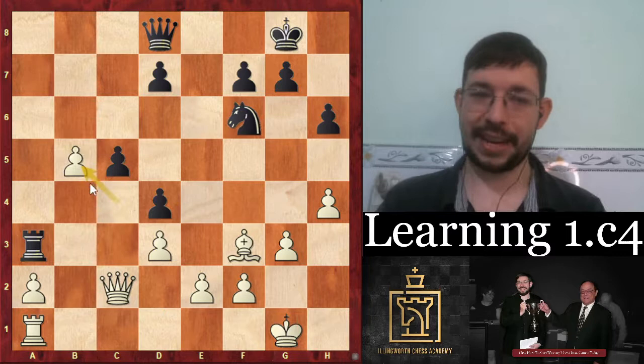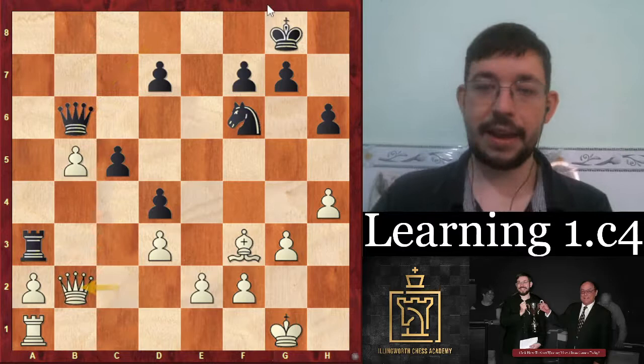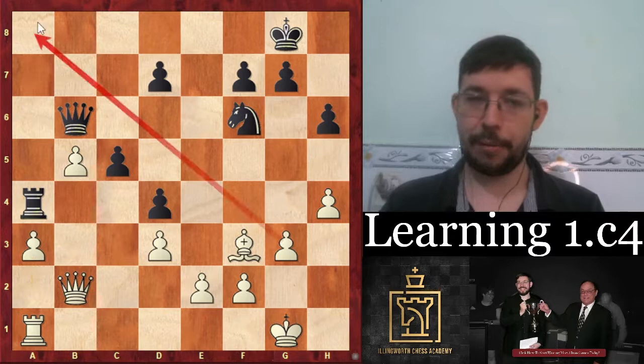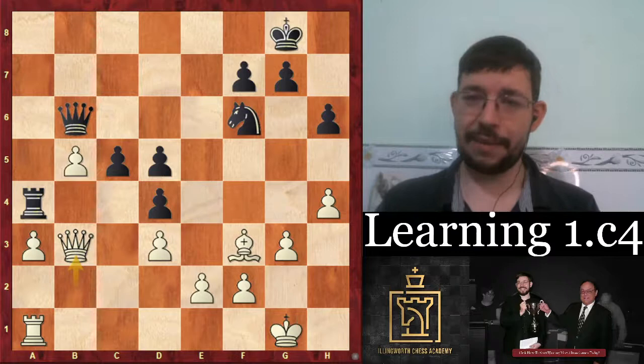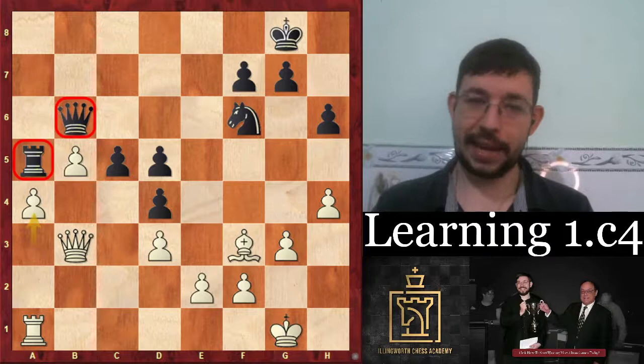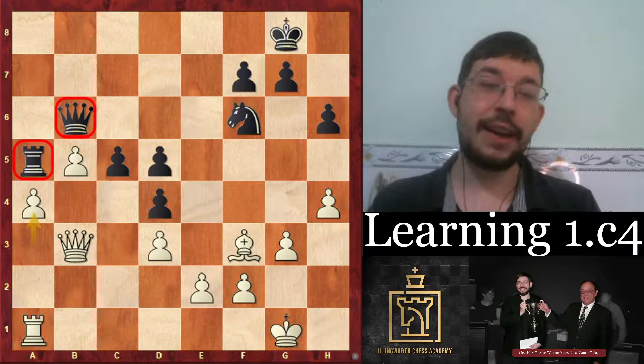Black let rook takes b5 and now white gets those connected passed pawns. All white needs to win now is basically get the pawn to a4 - once he does that, those passed pawns just can't be stopped. One really good thing from white's perspective is that the promotion square is covered by the bishop, making it much harder to stop that past a-pawn in the endgame. The game went d5 trying to shut out the bishop, then there was queen b3 and something's got to give. If you go rook a5, white goes a4 - those pawns are just completely stuck, blocking the other pawns.